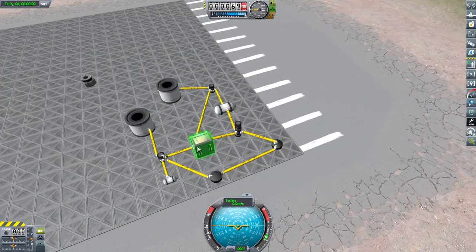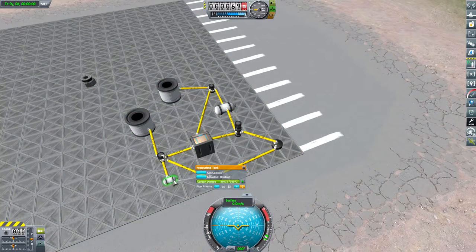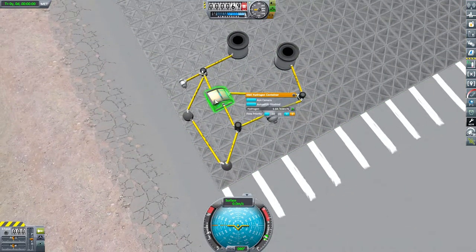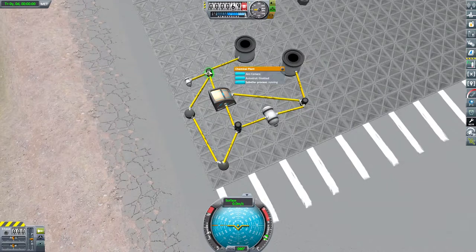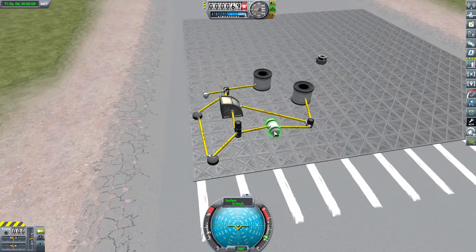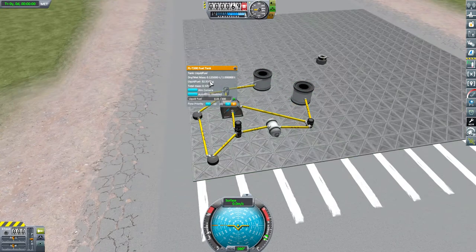However, the hydrogen is also taken by this chemical plant here in the Sabatier process—I'm probably pronouncing it wrong—along with carbon dioxide, and that is converted into liquid fuel. So you are using hydrogen twice, which means the hydrogen runs out fairly quickly. This chemical plant also produces water as a byproduct, so that can be filling the tank back up. It doesn't produce more water than you put in, so your water does drop down, but not as quickly as it would without that running. The oxygen has dropped to zero, so now oxidizer production has stopped.